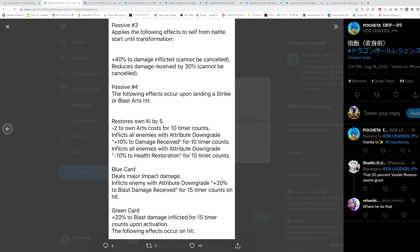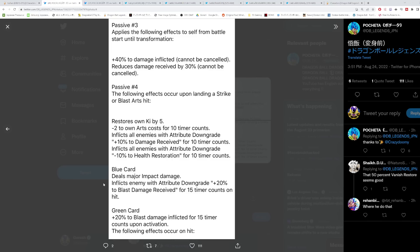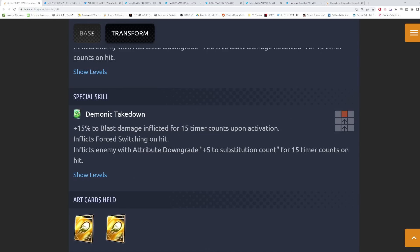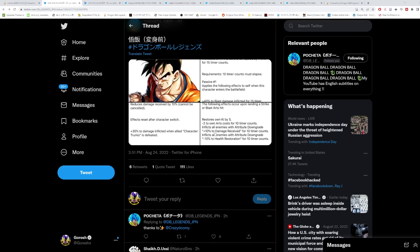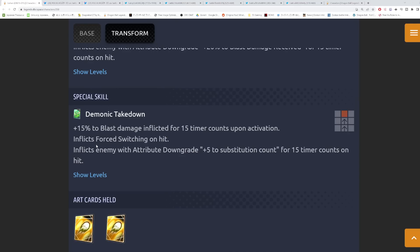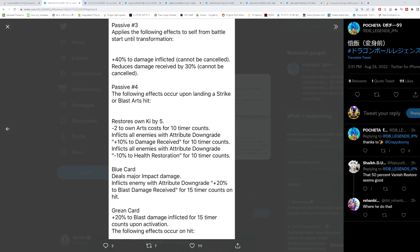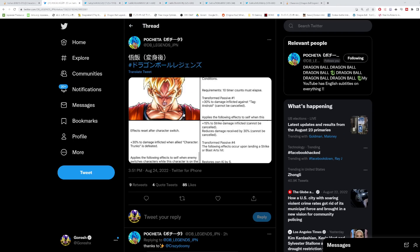His blue card is major impact damage with 200% blast damage received — that's unchanged. The green card goes up from 15% to 20% blast damage for 15 counts. We don't have the full end of the card info, but the force switch on hit inflicts enemy attribute downgrade plus 5 to sub count for 15 counts. They'll probably add blast armor since you almost never see charging forward greens or blues without it in the current meta.